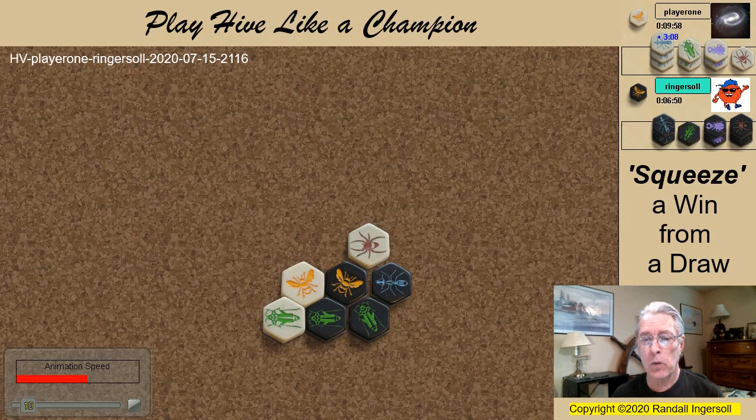Unexpectedly, white attacked with the queen. This is usually a beginner's mistake and I probably took my opponent too lightly when this game was played, but as you will soon see, that was a big mistake on my part.